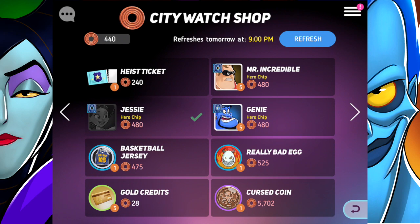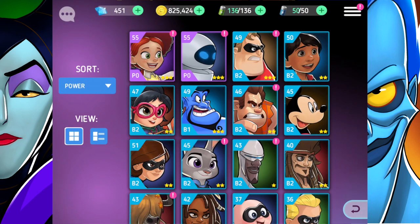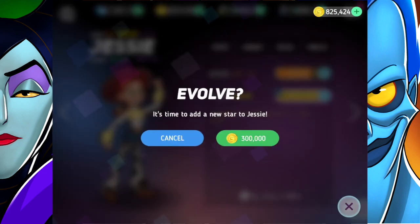Choosing Jesse will put me at over 100 chips for her, which means she'll be able to evolve — that's amazing. I'm very excited about that. Let's check if I have enough gold to get her to four stars.